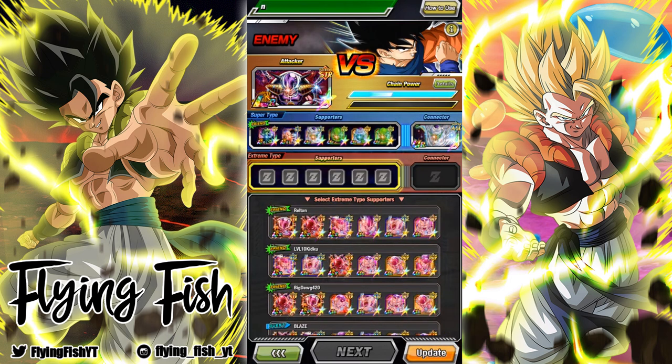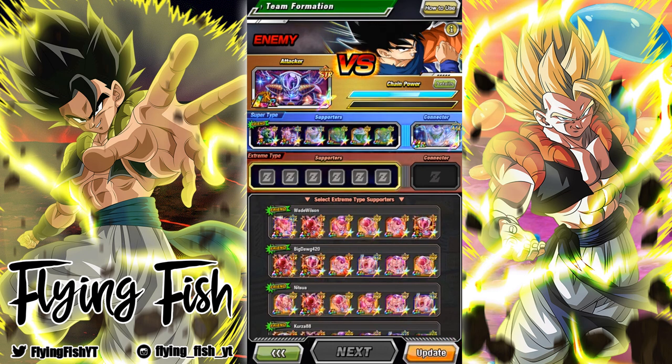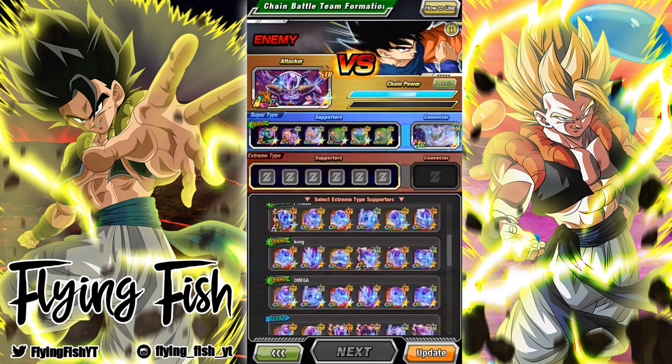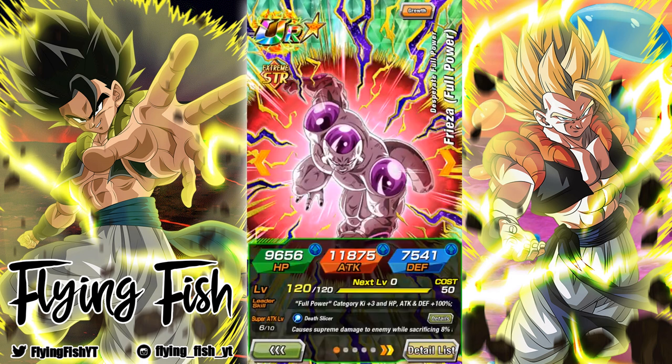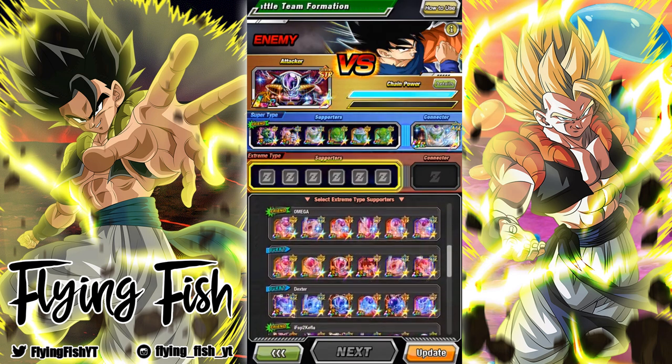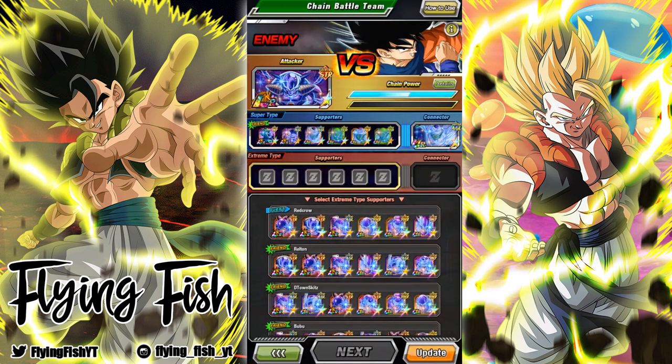And obviously this is a lot harder if you're not the same level I am — I'm like 600-something. This is mostly based on your friends, and a lot of people don't have the whale friends that I do. This person clearly has the TURs of the full power Friezas, except we didn't get all the full power Friezas in the lineup, so it's kind of pointless to even bring them.